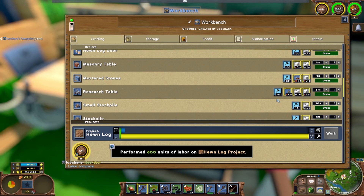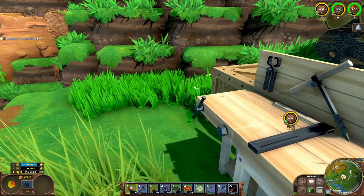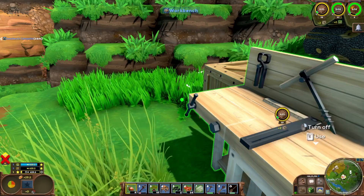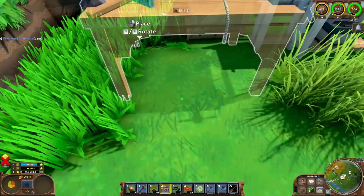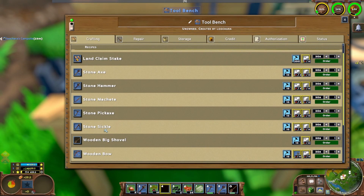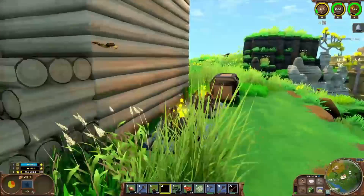Keep some wood available in case we need it for anything. The research table needs plant fibers and stone. I accidentally picked up my tool bench — that's why you don't walk around with your hammer, I guess, because you do stupid things like that. So we need a sickle for the tool bench. We need to go get some stone and probably some more wood. We'll get some plant fibers and get a research table on the go.